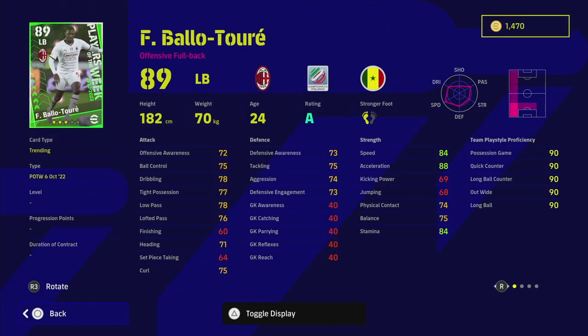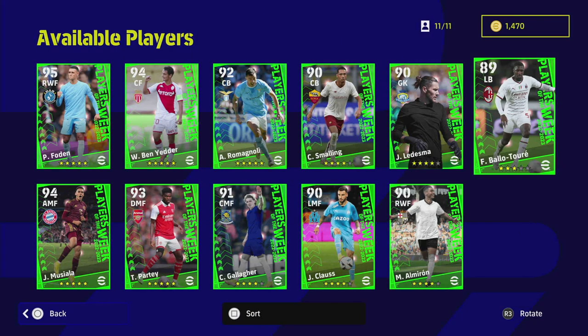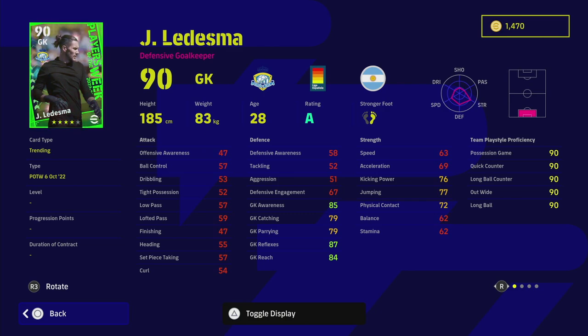We've also got Balotore - my last impression of him in real life was against Chelsea in the Champions League and he seemed to be having a nightmare. He's got standard form and not many player skills, so I wouldn't say he's going to be really that good. As a left back who can only play left back, his acceleration is good but balance, ball control, and defensive AI aren't going to be good enough against really strong squads. Ledesma is your traditional goalkeeper - worth a punt if you pack him, but his reflexes and parrying combination is too low to be a meta goalkeeper.